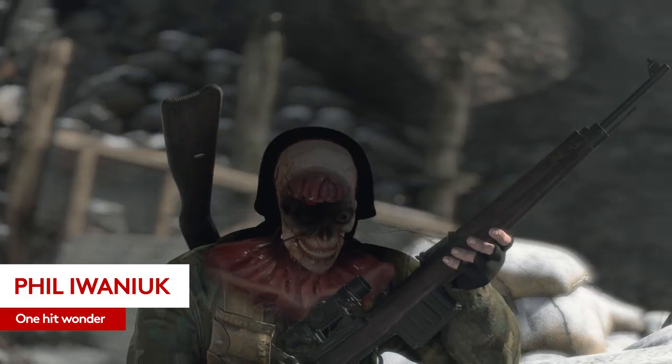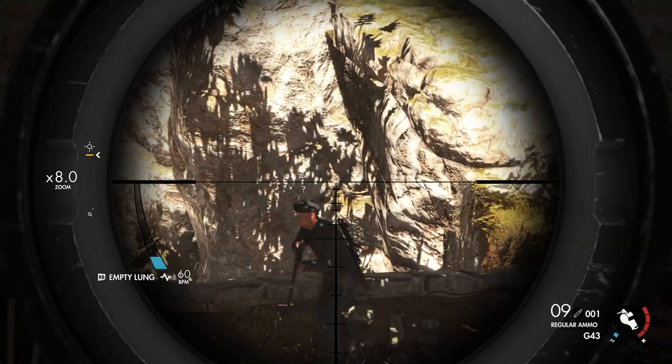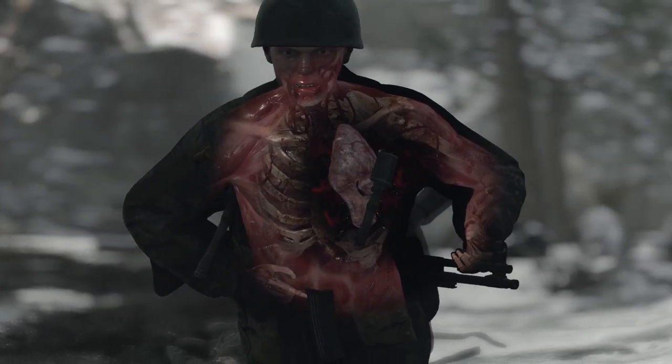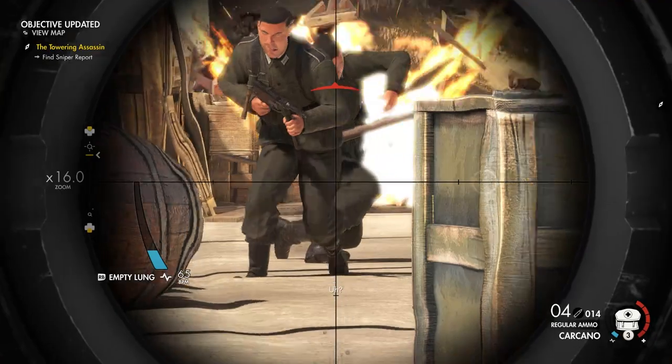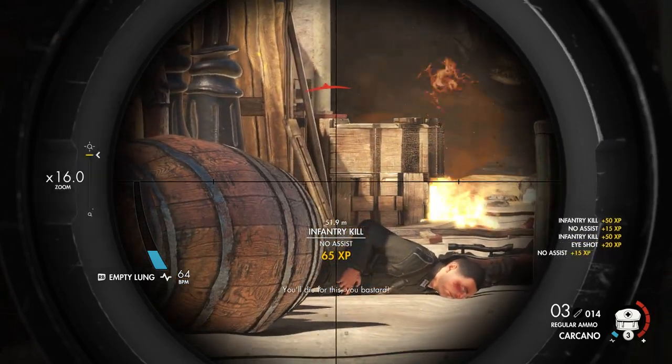Hello there and welcome to the channel. If you found this video, you probably quite like shooting Axis forces from a long way away in video games. It's one of gaming's best and most time-honoured activities, and it's particularly sumptuous in the wind-direction-simulating, bullet-drop physics environments of Sniper Elite 4. Firing a gun feels pretty magnificent here.